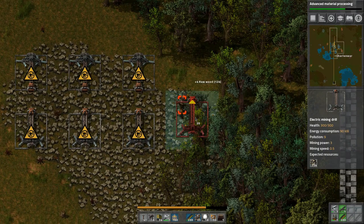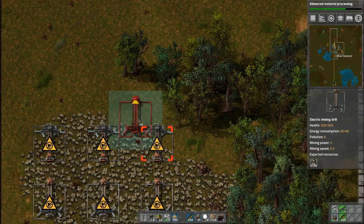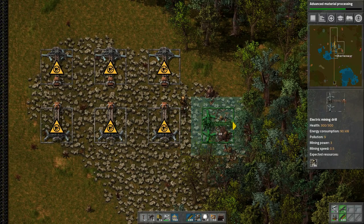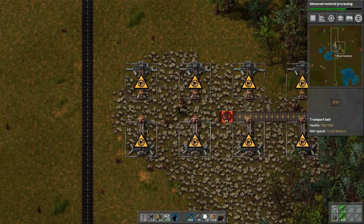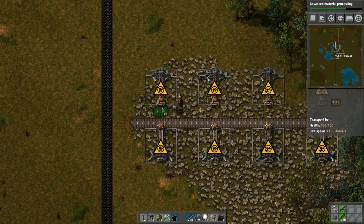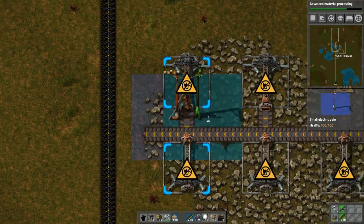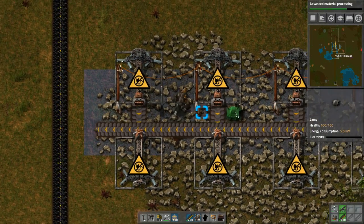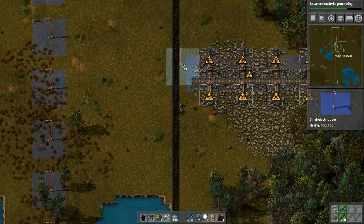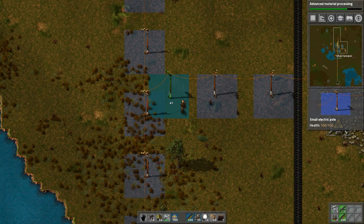It's just going to work that much better if we can bring the materials across, instead of trying to cut into the space up here, because we know we want to build some more iron processing up there. Stone is not so important — it's more for walls and stuff like that. So we'll do this like this. We need to power this up: this, this, this, and this. Then we can bring the power straight across — yeah, I like that, that looks good.